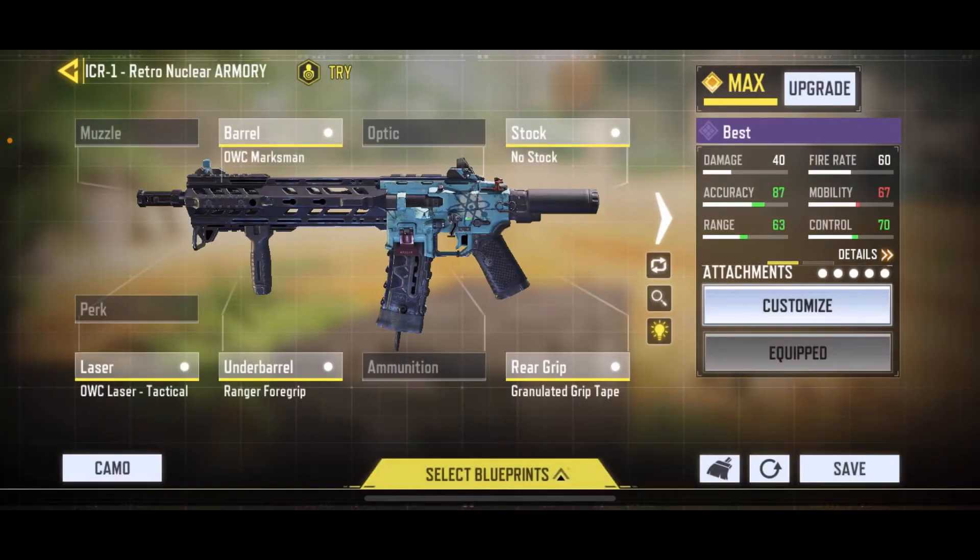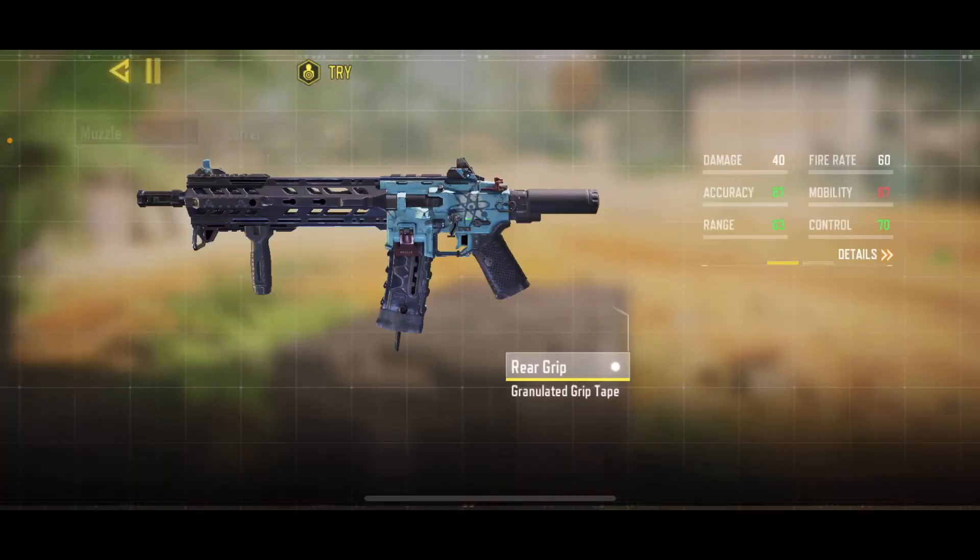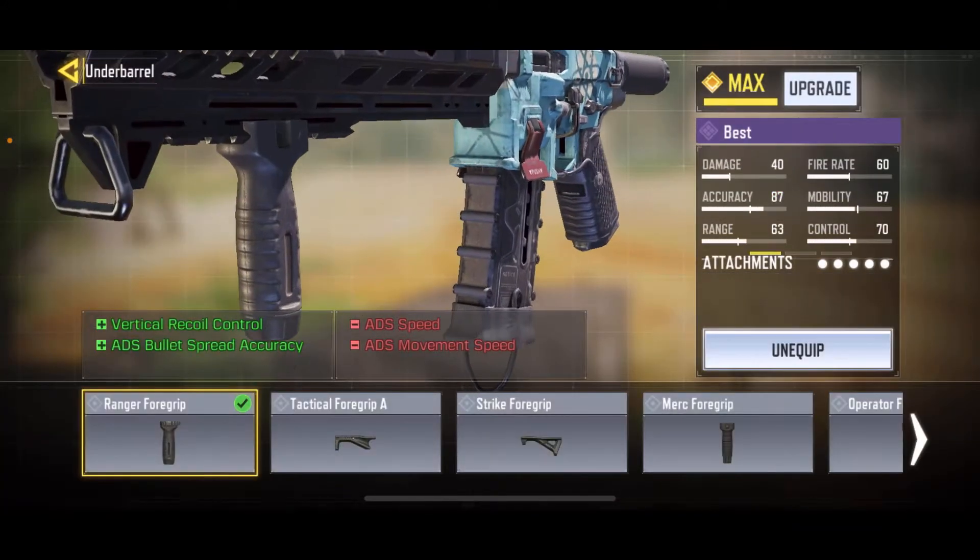The granulated grip tape for more ADS bullet spread accuracy, and last but not least the ranger foregrip for more vertical recoil control - that's why it has very little recoil or sometimes no recoil at all. If there is recoil it's very minimal and you can control it easily. This is one of the most beginner-friendly guns and builds, so pros can easily use this to their advantage.